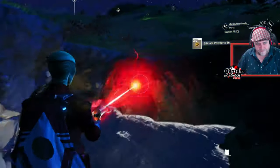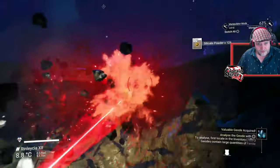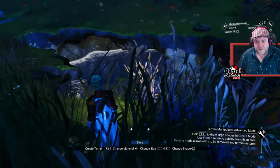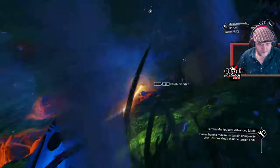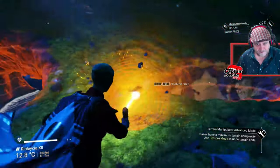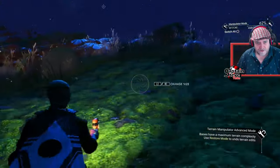I'll restore all this in a bit. I think I've got enough silicate powder now, let's get out of this hole. My jetpack isn't all that great right now, so let's get out of here — switch mode, create, flatten, restore. I don't want to increase the complexity of my base with terrain manipulation. Hopefully that's about good.